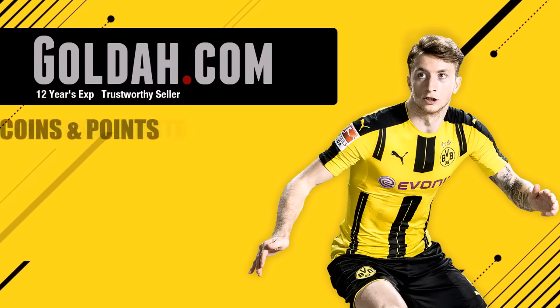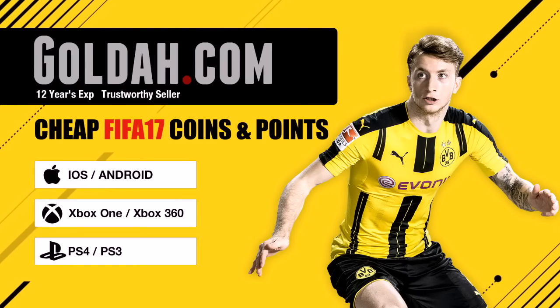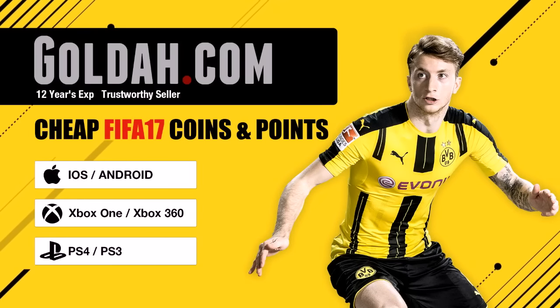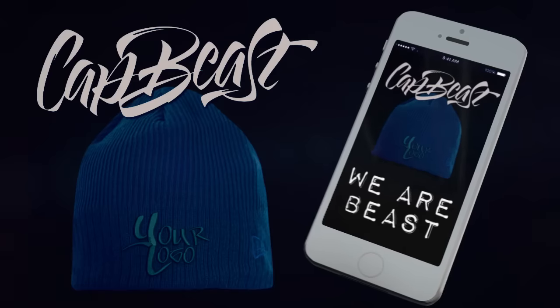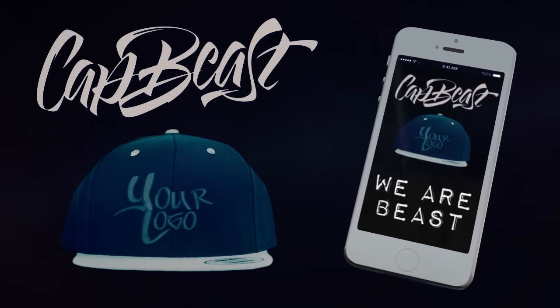If you boys are looking to buy some FIFA 17 coins, head on over to Golda.com and use DRG for a cheeky discount. Or if you're looking to buy some cheap MSP or PSN cards or some cheap games, head on over to G2A.com. All links down below. This video is brought to you by CatBeast.com.